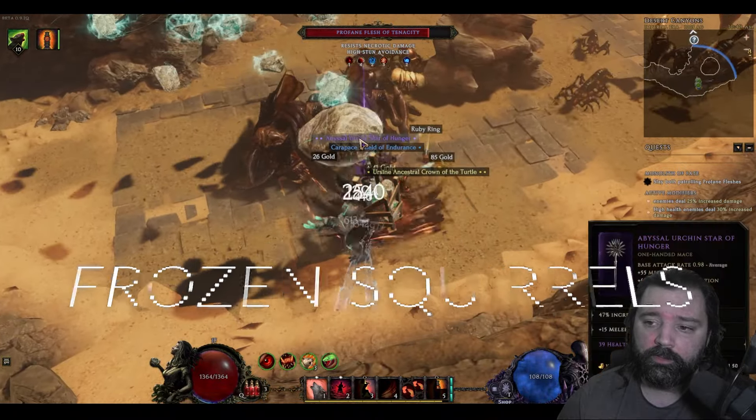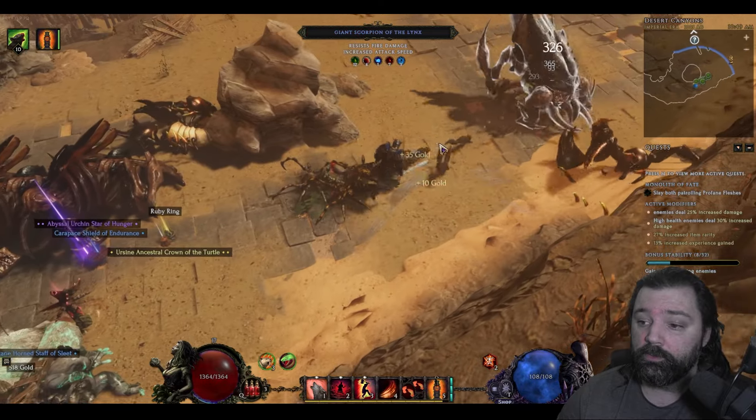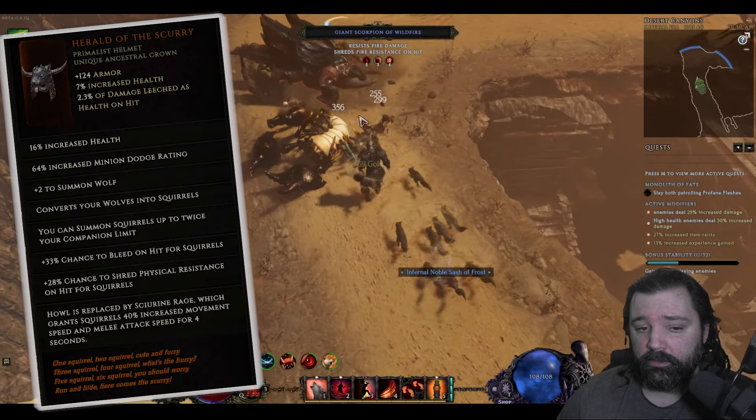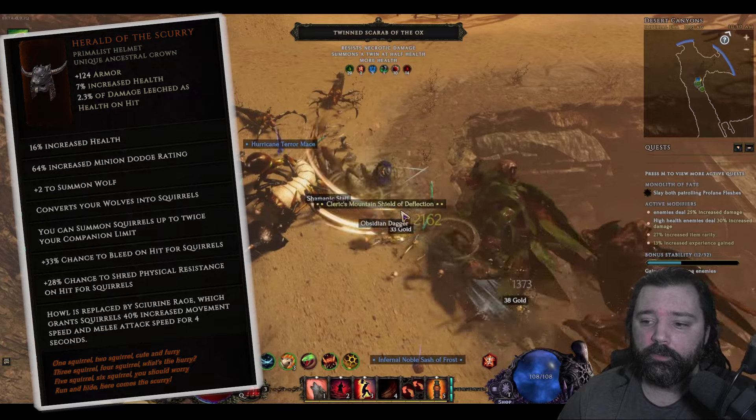Frozen or Cold Squirrels is one of the strongest builds in Last Epoch. However, it will require a Herald of the Scurry, which is one of the more rare items in the entire game. This item will transform your wolves into squirrels, and it'll actually boost the number of points that you get to distribute within the Summoned Wolf skill as well.